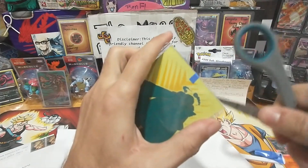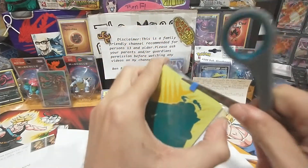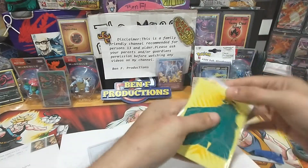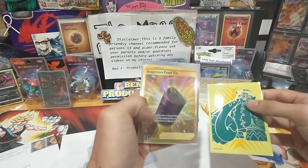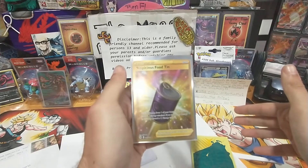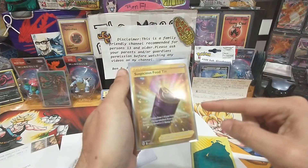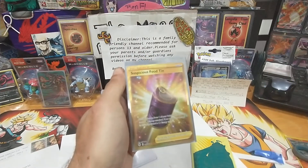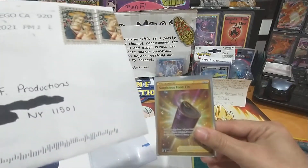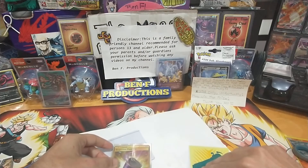Let's get the scissors out — oh, I think there's a lot in here. I opened it the wrong way. Holy crapola! Wow — a suspicious food tin! I needed that badly. I know exactly who that is now. I can't read names, but that's from — yes, I know who that is. I know what the second card is — one, two, three.